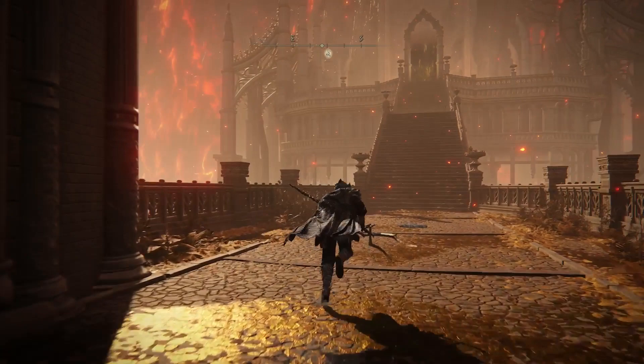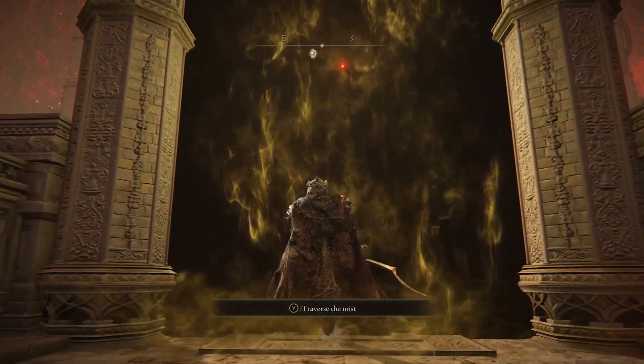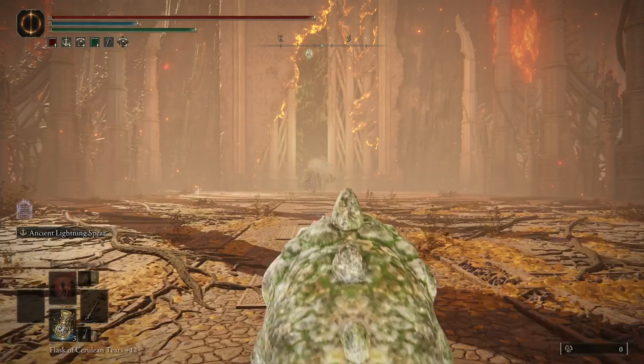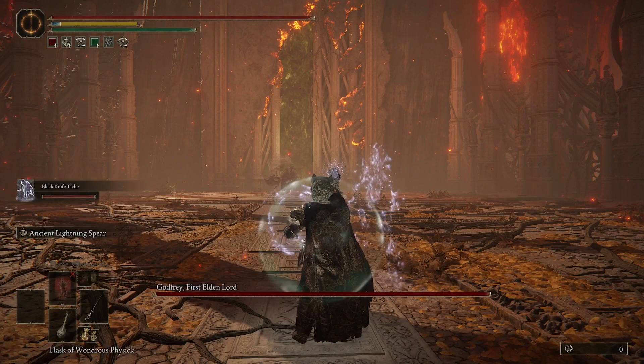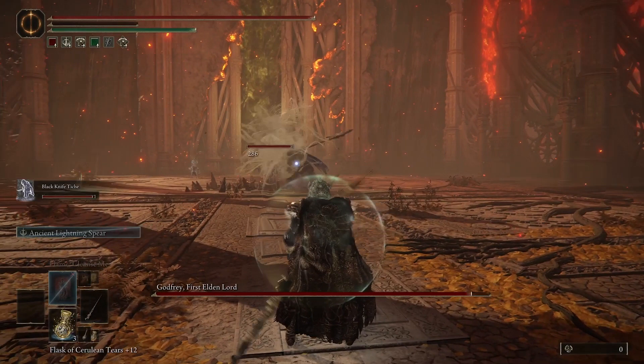Hello, time for another Elden Ring tutorial. I'm going to show you how to beat Godfrey and Horolue — this is near the end of the game and you have to beat them to get to the Elden Beast. I'm going to start with the Wondrous Physick, and I'm using the Ancient Lightning Spear as my weapon for this battle. I'll call my summon Blackknife Kish and then immediately get some ranged attacks in with that spear. I really like this weapon for this particular fight.